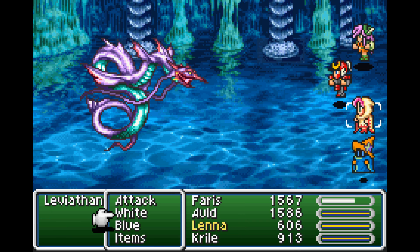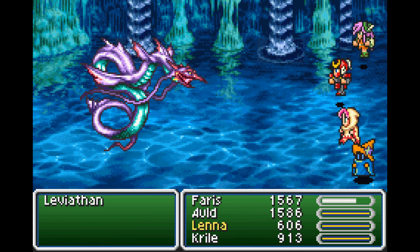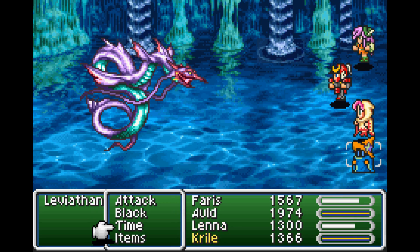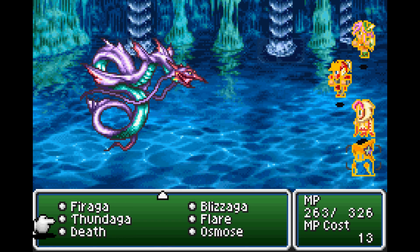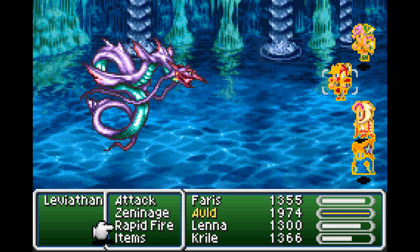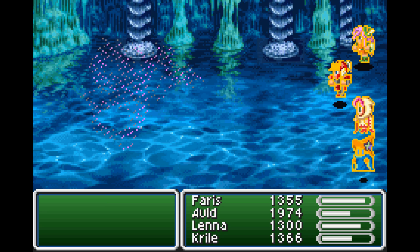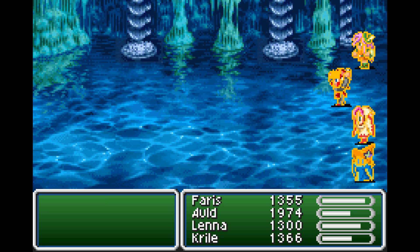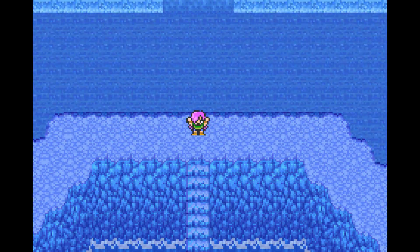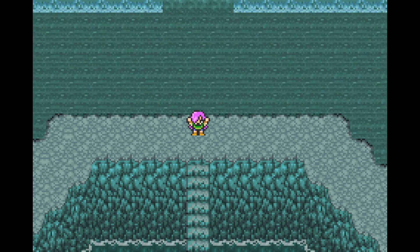Maybe the other bow would be better - I swear it had a high crit chance. He's got 40,000 hit points - we've definitely whittled a lot of that off. 20 ability points, got a Reflect Ring - I have a lot of them. You could steal an elixir from him. Receive the Summoned Monster Leviathan! Yay! Now we can actually cast Leviathan.